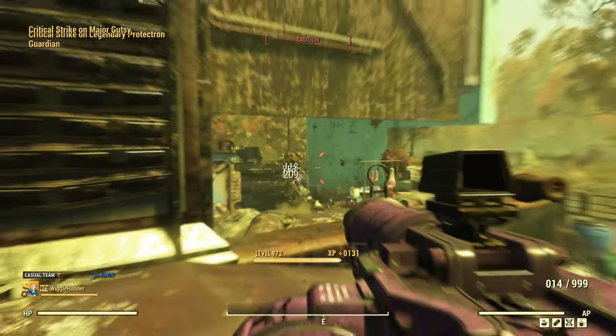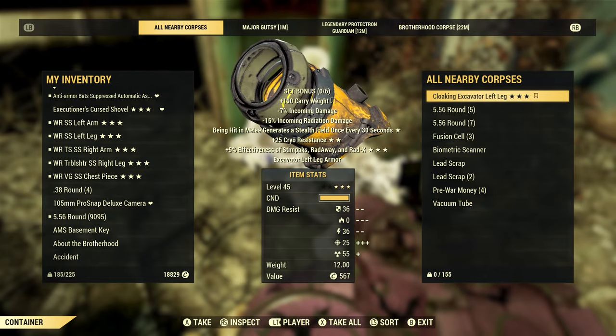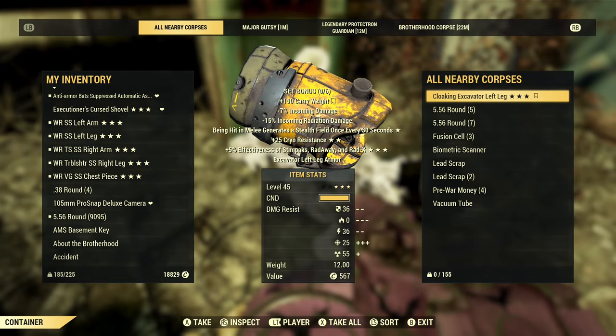Got a legendary! Let's see if I get something amazing. I did not — a cloaking excavator left leg. That will look good in the script machine.